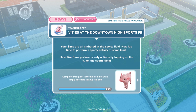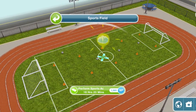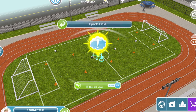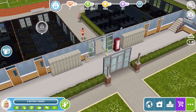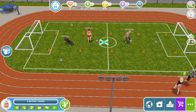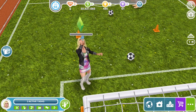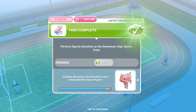Now perform sports activities at the Downtown High Sports Field. Have 5 Sims perform sporty actions by tapping the X. Each action takes 18 hours and 20 minutes, so get all 5 doing this at the same time. They'll all do different things — track racing, playing football, running, press-ups, drinking water. Task complete — they've all finished their sports activities.